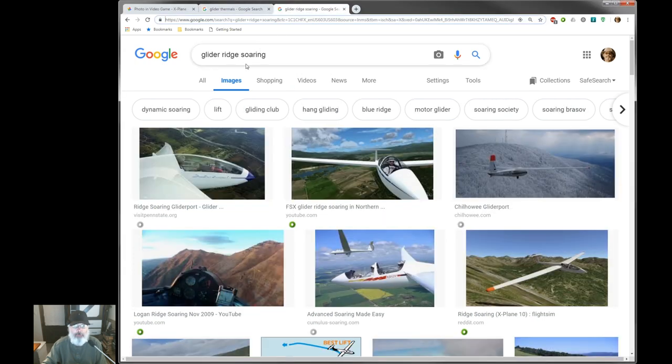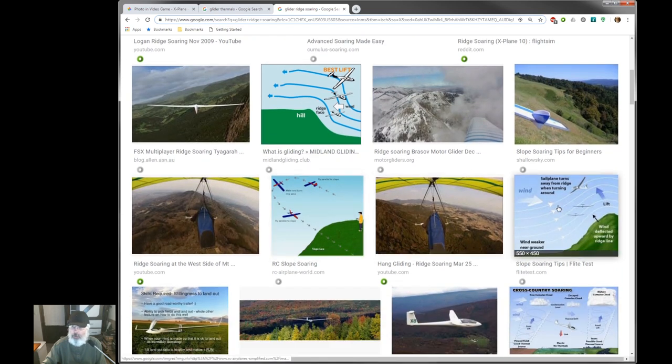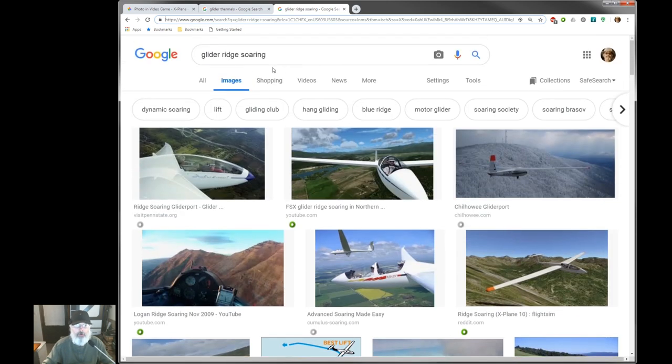The next type of lift is ridge lift, which is actually quite good in X-Plane. Wind blowing in a certain direction hits a mountain and has nowhere to go but up. If you fly along that ridge line on the windward side of the topography, you'll encounter rising air — ridge soaring. It works really well in X-Plane. On the opposite side of the hill you'll encounter sink, which is very bad. You have to plan your routes, go through the mountains in a specific way depending on wind direction, stay on windward sides and away from leeward sides.